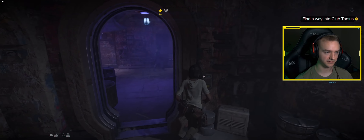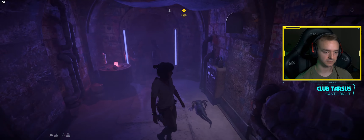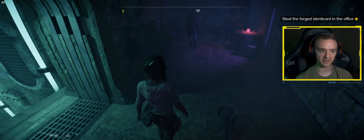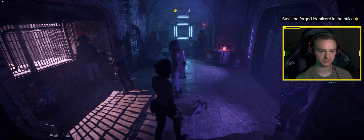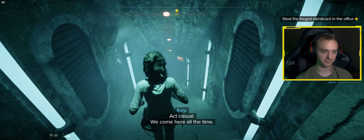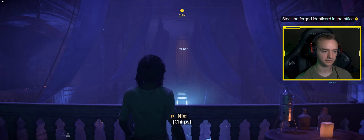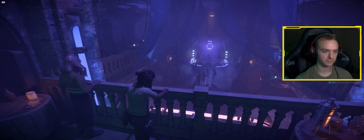Let's check on our objectives here. We're in the club — steal the forged identicard in the office. Yeah, just hit me on level parkour, nothing crazy. So that's the front door — we need to go down into the club. We come here all the time. We're close — the identicard is in the boss's office. What's the need? There are a lot of people here.